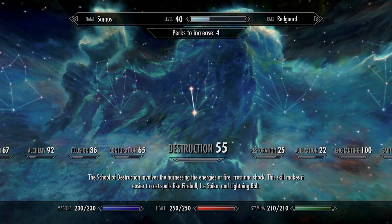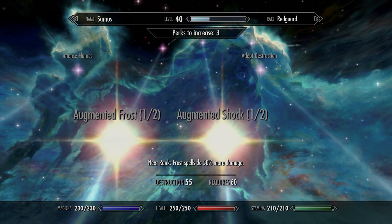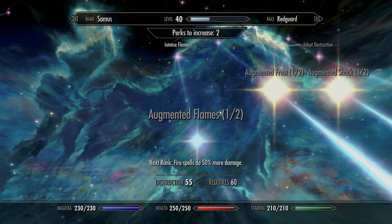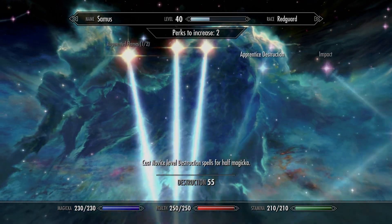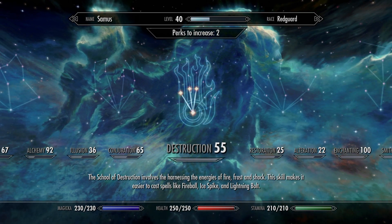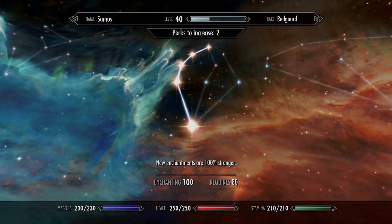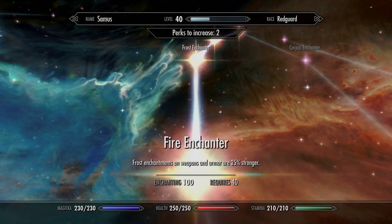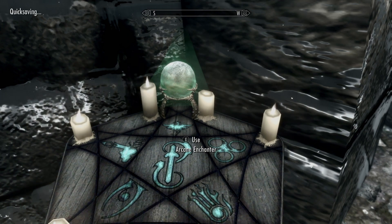Getting back to the Champions Cuddle — there it is. I've got Augmented Flames, Augmented Frost, and Augmented Shock, and all of that stacks with the enchanting stuff. So now I've got fire, frost, and storm. I always put a quick save down before I start doing anything with potions or anything of the like.